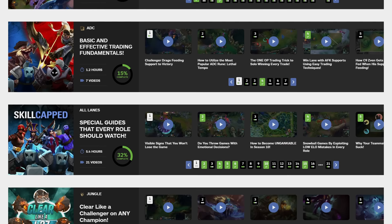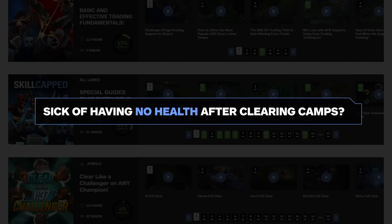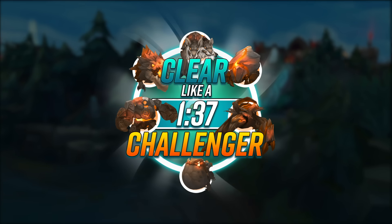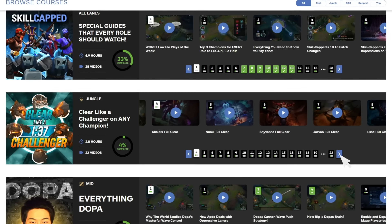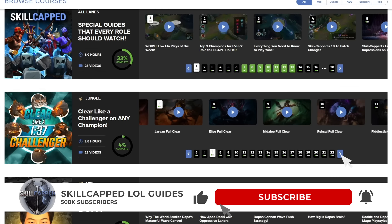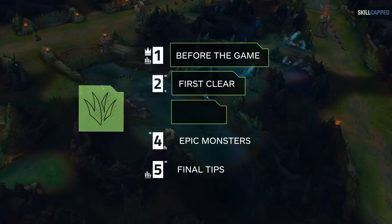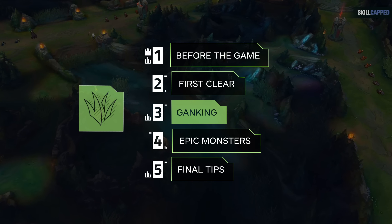If you want to know more about how to clear as fast as possible and with tons of HP left over, head over to skill-capped.com where there's a huge course showing you how to clear the jungle optimally on every single jungler in the game. Now that we've talked about how to get a good first clear under your belt, let's talk about what often comes next: ganking.